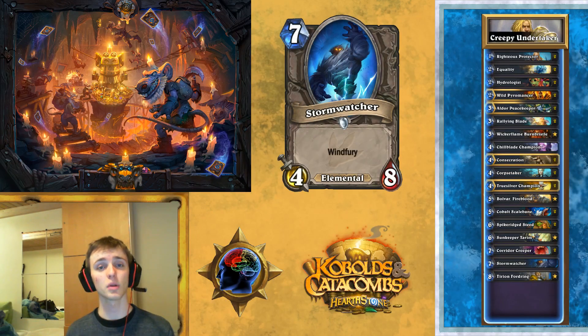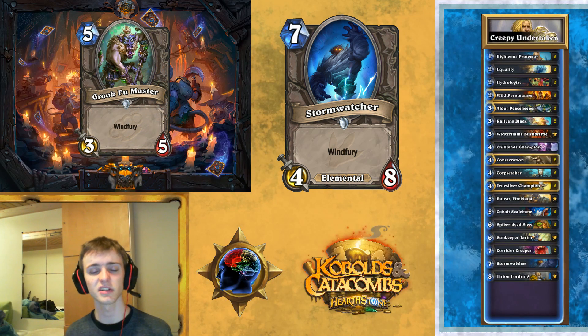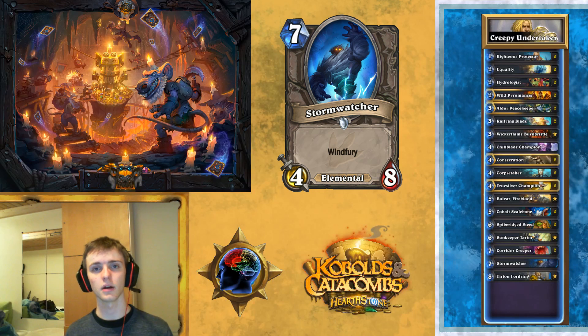Then we've got Stormwatcher. This is the Windfury minion I talked about with Corpse Taker. It's in there because there are no good Windfury minions — this is the best one and it's not that good. You can push damage with it pretty fast, dealing 8 damage a turn with a large health pool. Ideally, you want to keep him in your deck and not draw Stormwatcher, because if you draw Stormwatcher you don't get Windfury for your Corpse Takers. In the optimal way, he stays at the bottom of your deck at least until you've drawn and played both Corpse Takers. He's actually really good against Priest because they can't deal with him.